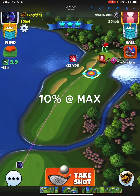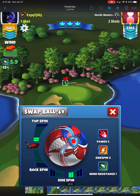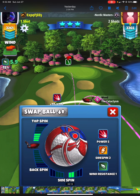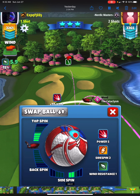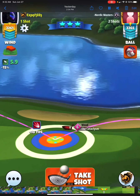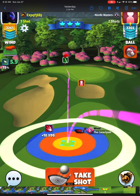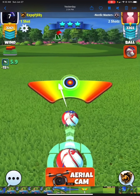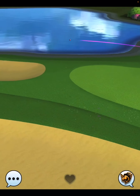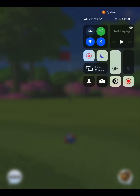Shot number two on hole three is played 10 percent at max. I capped side spin at two bars but I'm using about four and a half top combined with two bars right side spin, rolling out of the rough. With my Cataclysm and six mph headwind, the ball guideline won't play true, so I add a little overpower. We come up short but we'll take that all day on hole three with any form of headwind.